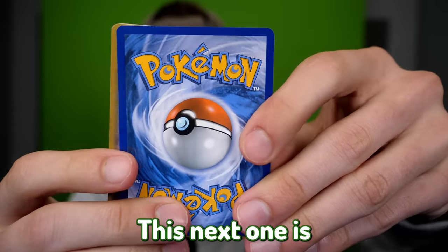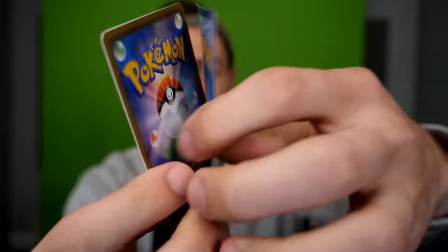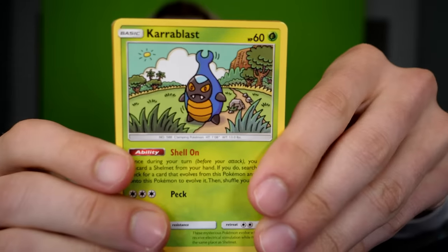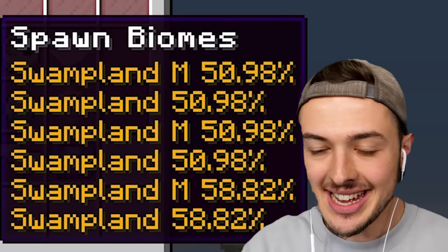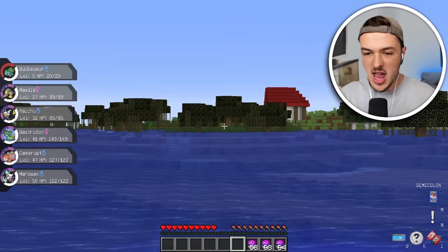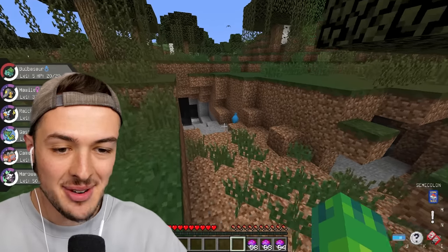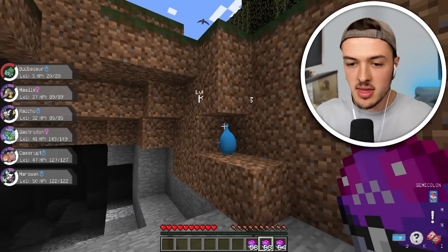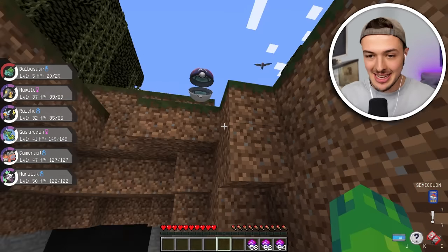This next one is going to be a good one — it is a Charablez. I don't think I've ever caught this Pokémon before. Let's go find it. The Pixelmon wiki says I can find this somewhere in the swampland. There's a swamp. It was easy — it spawned down in this hole. Don't worry, little buddy, you're going to have a nice new home inside of this Master Ball.